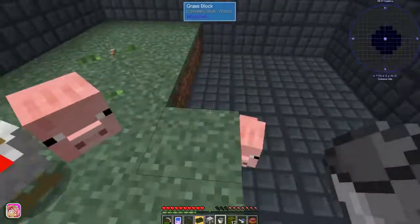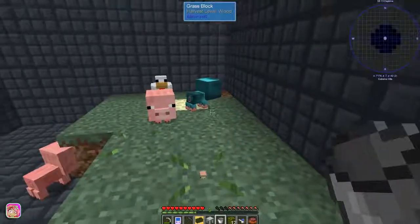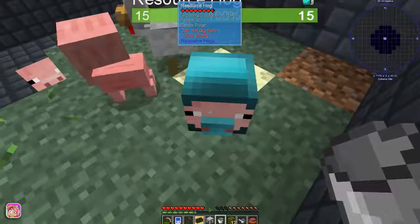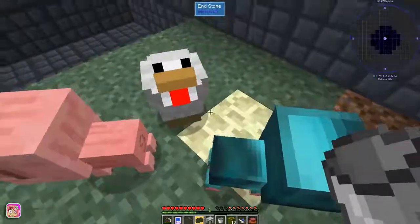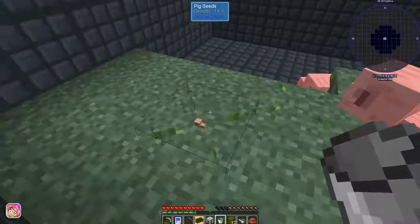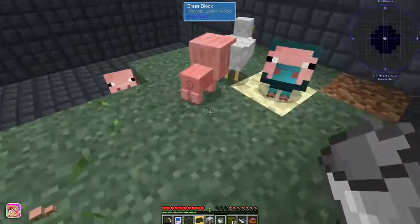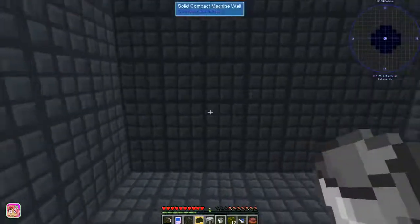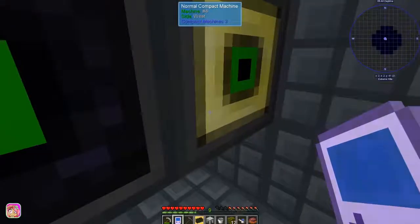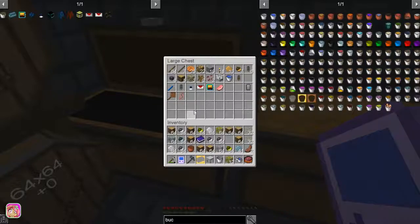The only problem with this is since it is a grassy area, we'll have other things spawn here. Let me know if there's another option. We could put cobble around this one block so the pig will be surrounded by cobble instead of grass. But it depends, because the pig seeds only work on grass, so I want to keep at least one thing of grass in here. Let me know what the best option is.